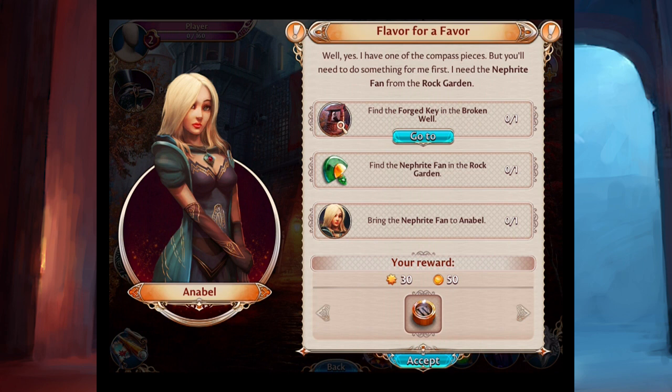Do I do a voice for each one of these characters? I can't do a girl voice — every time I do, it just sounds like Mickey Mouse. This is called 'Flavor for a Favor.' Annabelle says: 'I have one of the compass pieces, but you'll need to do something for me first. I need the Nephrite fan from the rock garden.' I have to find: a forge key in the broken well and the Nephrite fan in the rock garden. Let's do the first thing.